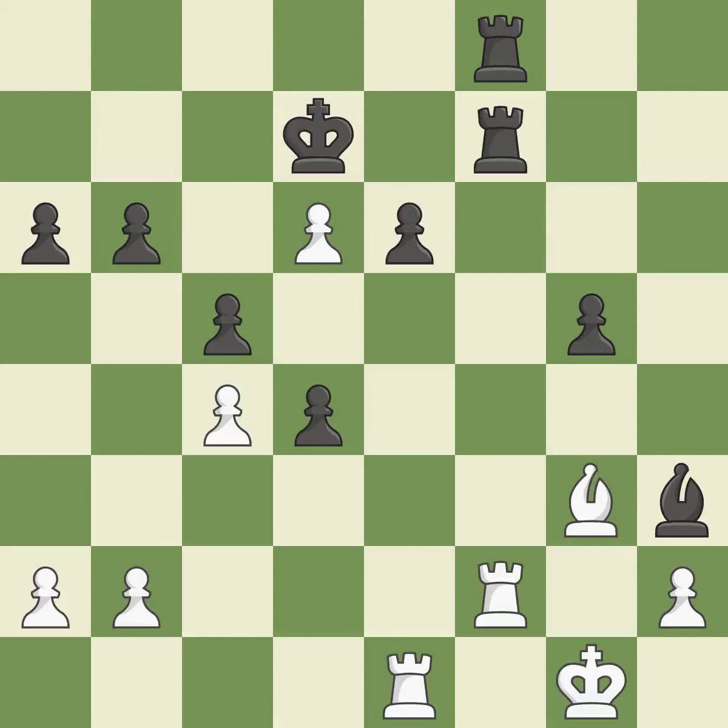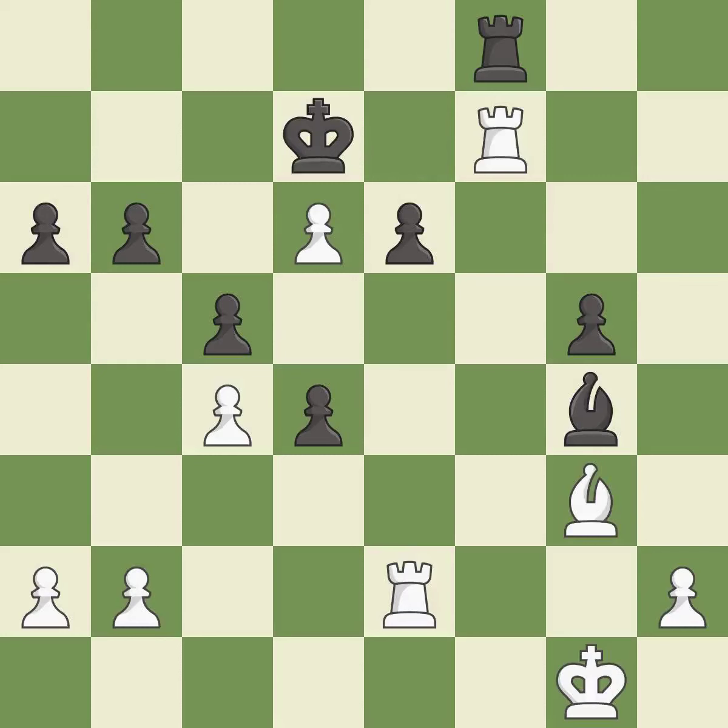This connects the rooks, which helps them coordinate together in the future — it is best. This wins time by threatening a rook and forcing it to move away — it is best. This is an equal trade — it is best. Takes back. This is the start of the endgame and black is winning — it is best. This challenges the opposing rook for control of the open file — it is best.